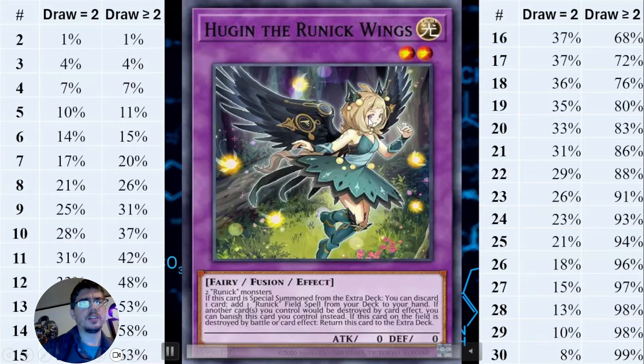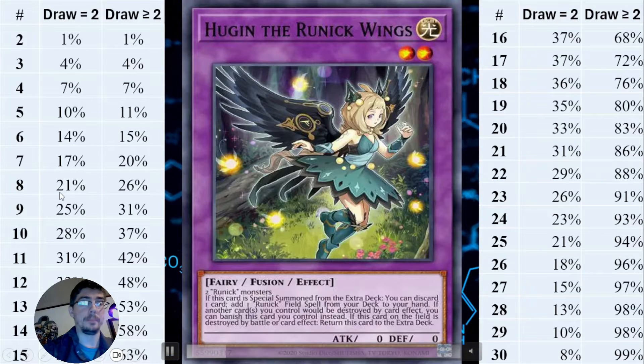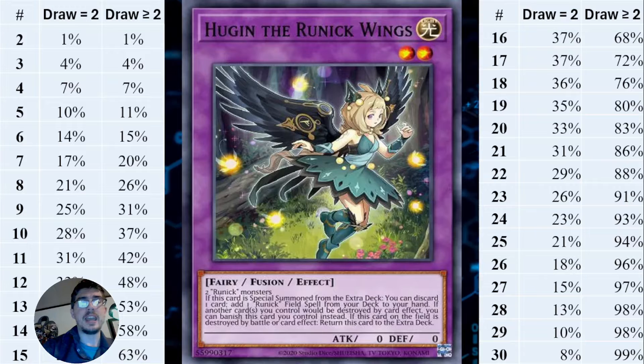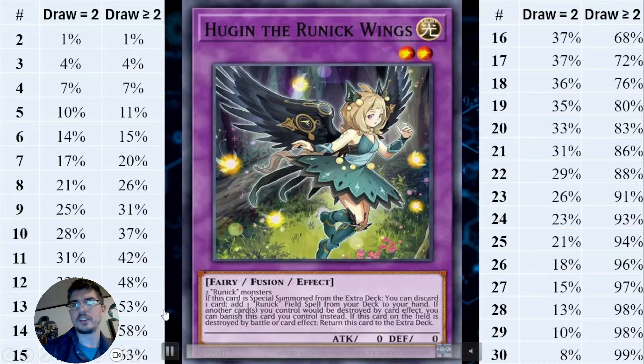Using Runick as an example: if I'm playing eight Runick cards, I have a 21% chance to see exactly two of them, but a 26% chance to see two or more. And I just noticed my head is in the way — the values for 12, 13, 14, and 15 cards are 33%, 35%, 36%, and 37% respectively.